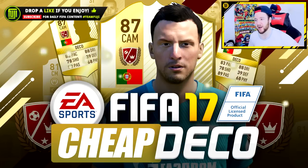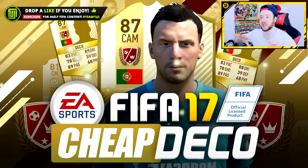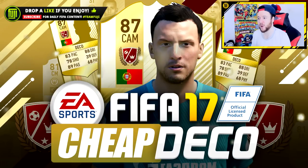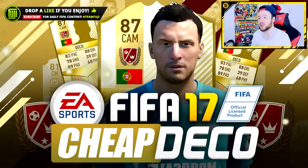Hello guys, today we are sitting down and testing out one of your teams that you've sent in during the week. Apologies that it is later on in the week - literally Friday - just got caught up with a few things, but that's allowed us to bring in an inform card. Thank you to Andreas, who has also included the cheap legend Deco in this team - it's a cheapish Foot Champion side.